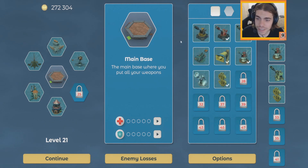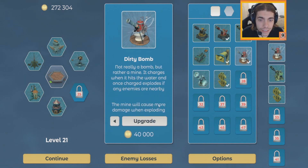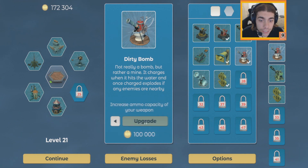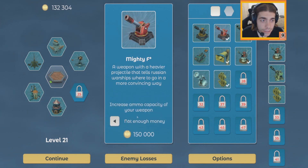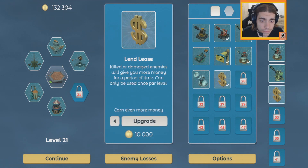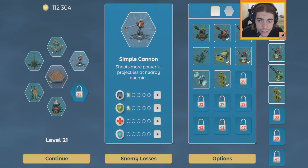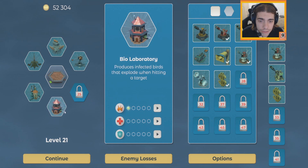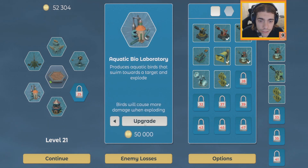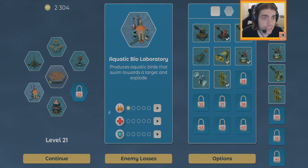I think this is the first level in which we didn't get an unlock — that's quite something. Well, extra ammo and more damage on the mine, more money and time on the land list, more health on the cannons, and more damage on the bio lab — and I think we're good.